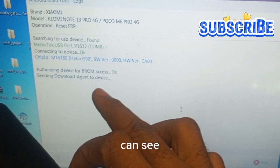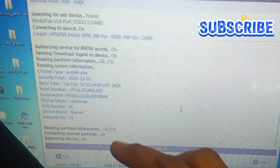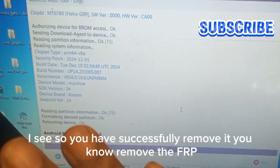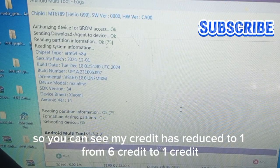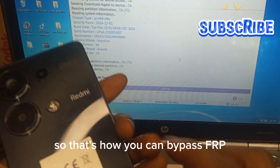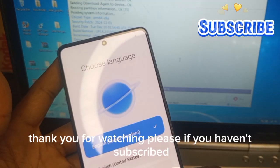You can see it's going — going to Google account. My credits have reduced from six to one credit. That's how you can bypass FRP on the Redmi Note 13. Thank you for watching.